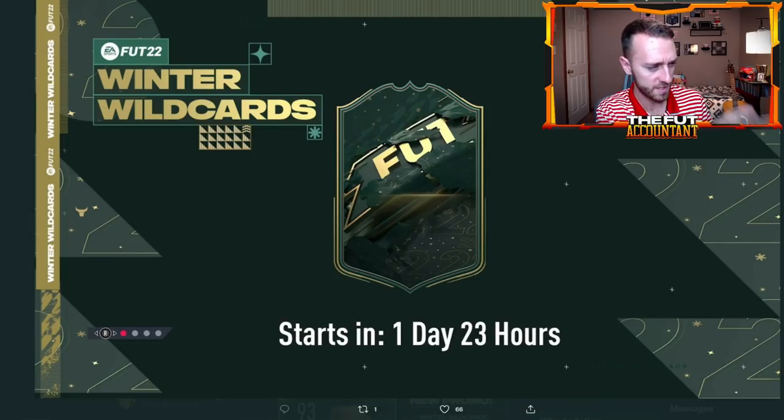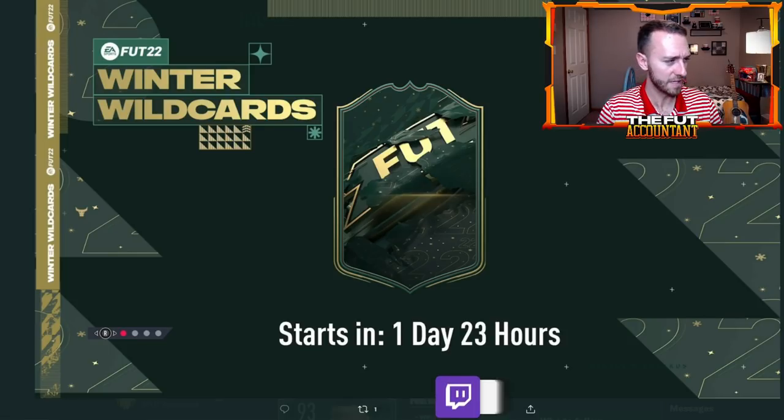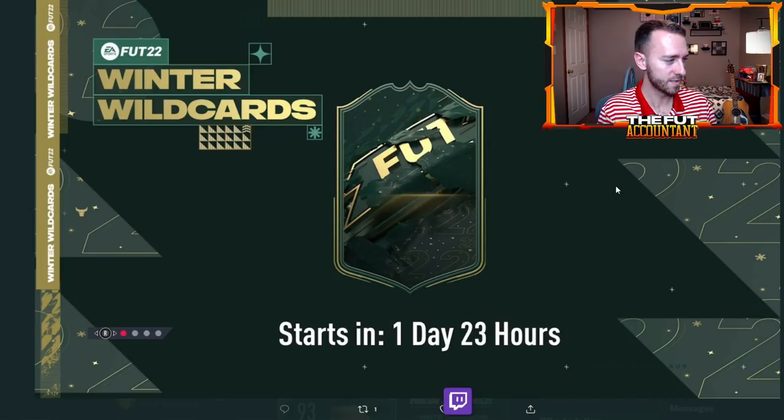This is the card design they put on the home screen. A lot of people looked at it right away and said this looks very similar to the Signature Signings card design, which in truth it does, but it's got a little Christmasy theme — snowflakes in the background. On the loading screen there are actually a couple hints that might tell us what this promo could be about.